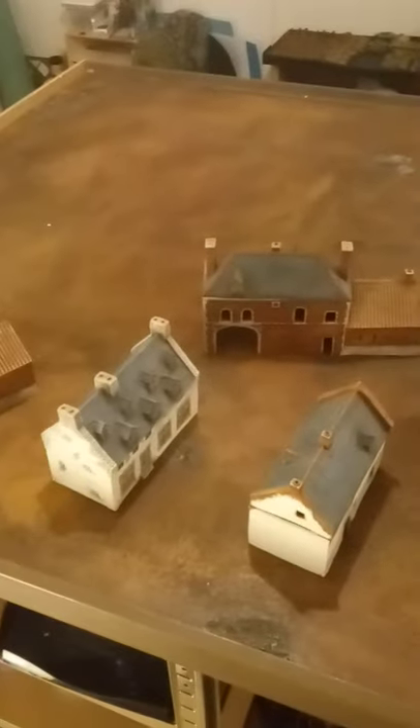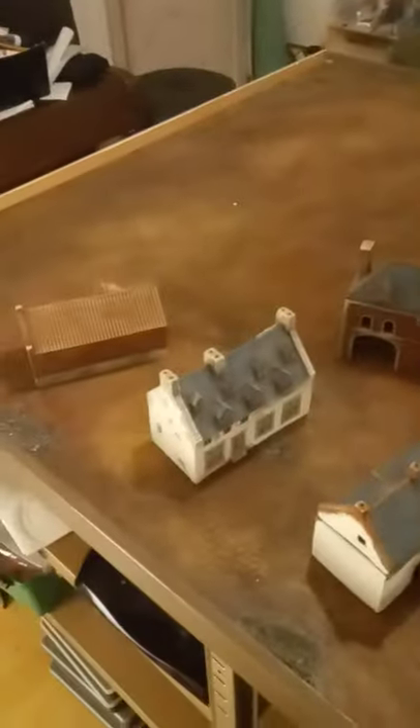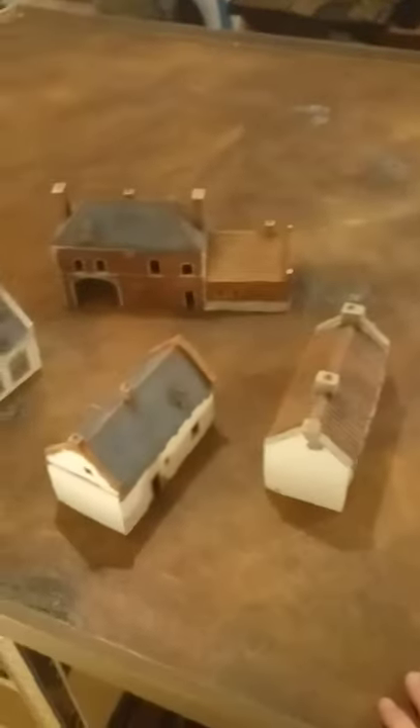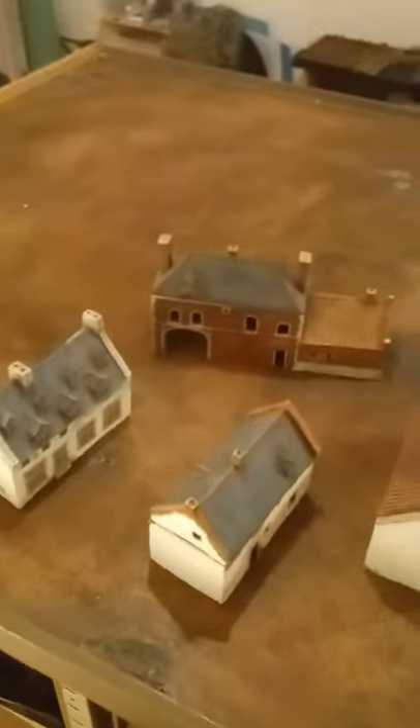So I would start by placing a few houses. You need to make sure that there's equal weight on each side of the table in terms of places to hide. I'm placing five houses, and this can be done in the old Warhammer way where you place one in the center and one in each quarter — but this is kind of boring and unrealistic, so don't do that.